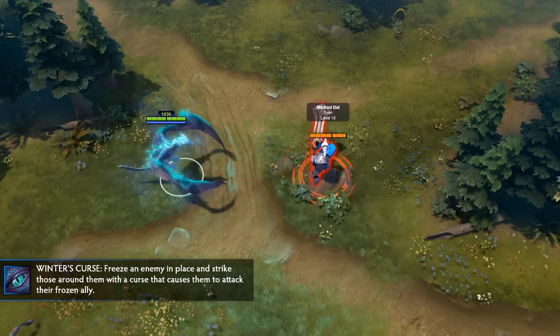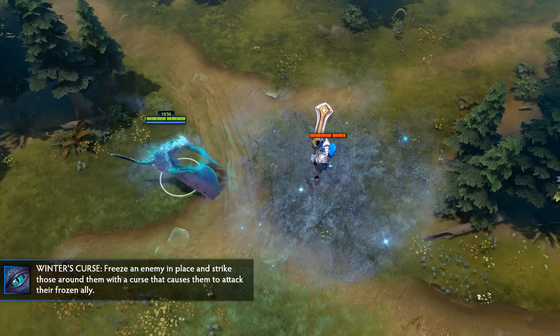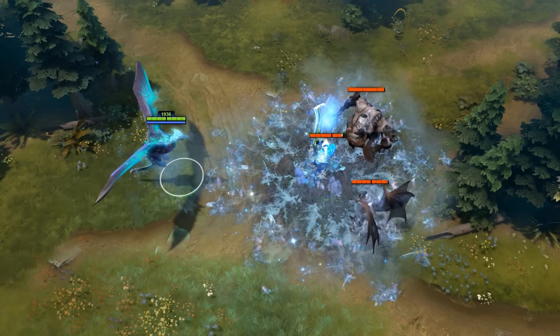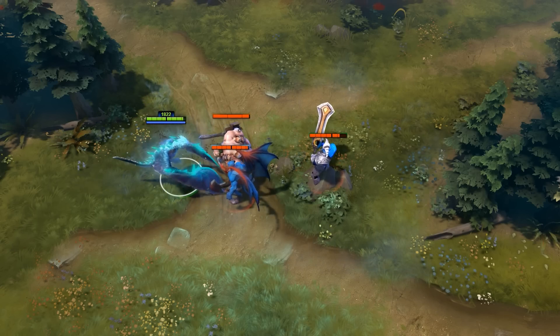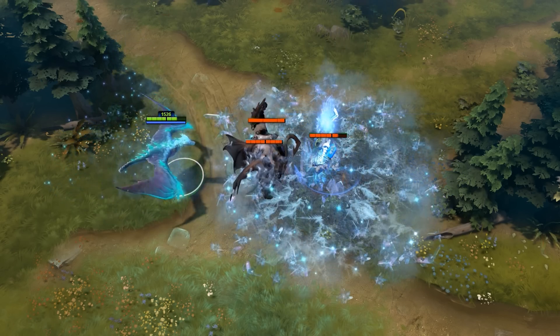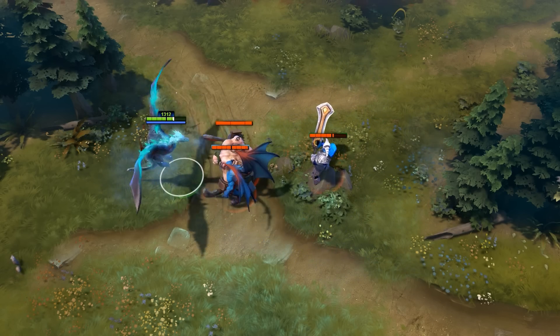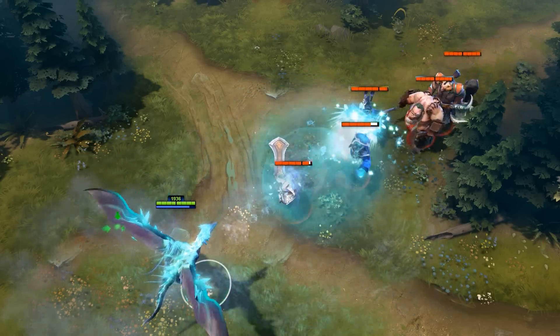Winter's Curse is Winter Wyvern's ultimate, and it's a single target skill which will freeze an enemy unit for up to 3 seconds. During this 3 second period, any of the target's allied units that are within a 350 radius will start attacking the frozen unit uncontrollably. This is able to be cast upon a magic immune target, but will not force enemies to attack if they themselves are immune. Lastly, any kills from this will be rewarded to Winter Wyvern.